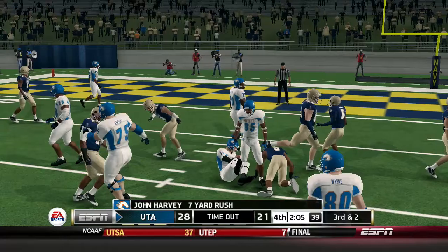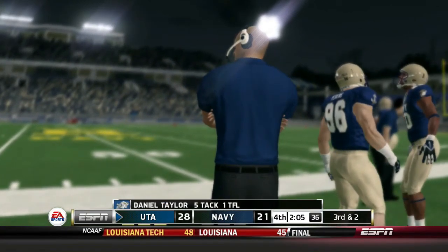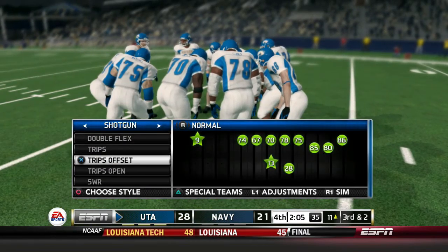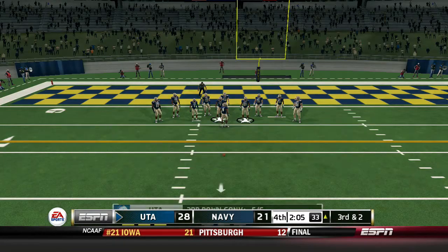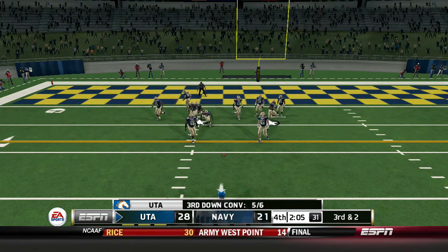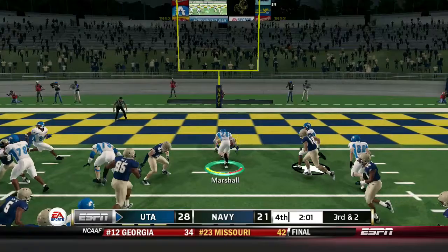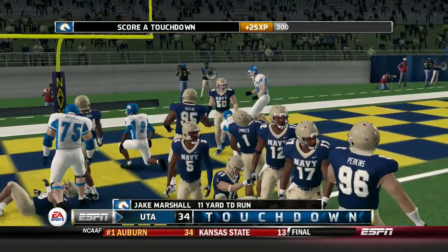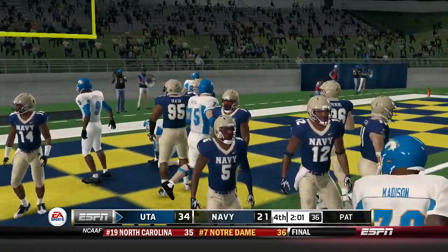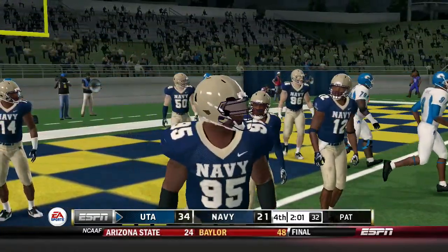Good block in there. Harvey picks up about seven yards. Navy's wasting all their timeouts — a first down here could seal it, but if not we can always go to the field goal route. Jake Marshall just turned into Marshawn Lynch in his prime there — and he's praying. What a freaking play.